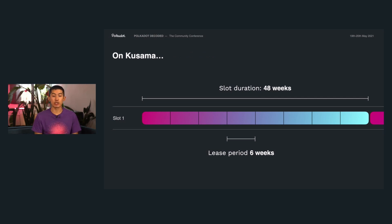On Kusama, this is going to be a little bit shorter. The slot duration here is only 48 weeks, which is approximately one year, and the lease periods are only six weeks long. We do this a little bit faster on Kusama because it's a canary network for Polkadot, so we want to see all of these state transitions of parachains happening more quickly to make sure everything is running smoothly.